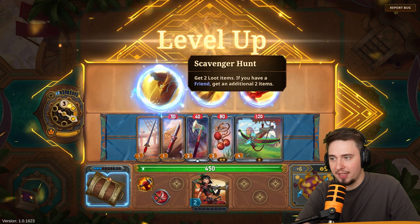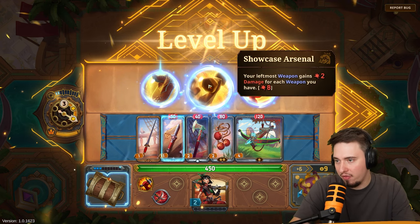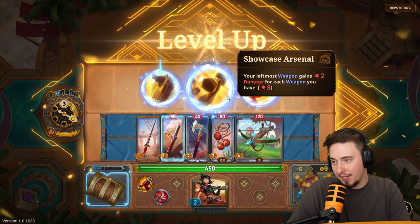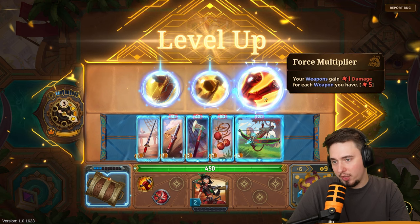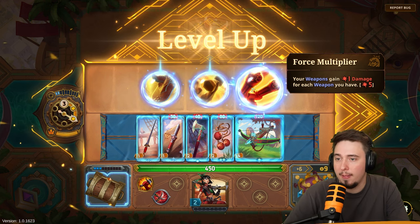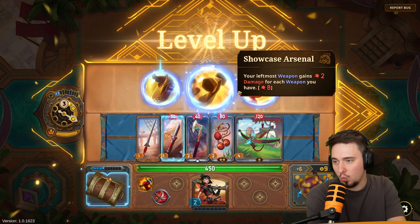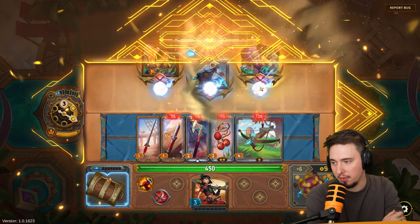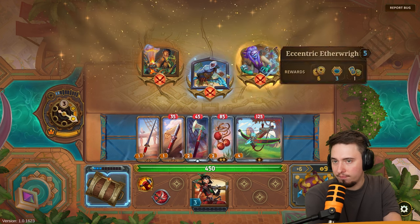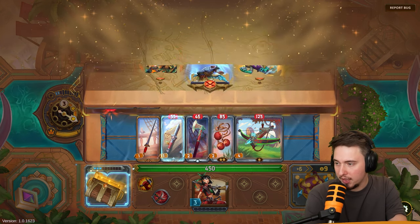All weapons get boosted — let's go! We can also get two loot items, or our leftmost weapon gains plus damage for each weapon we have — that would give us eight. Or our weapons gain plus one damage for each weapon we have. I'm going for Force Multiplier — I'd love to have more weapons.